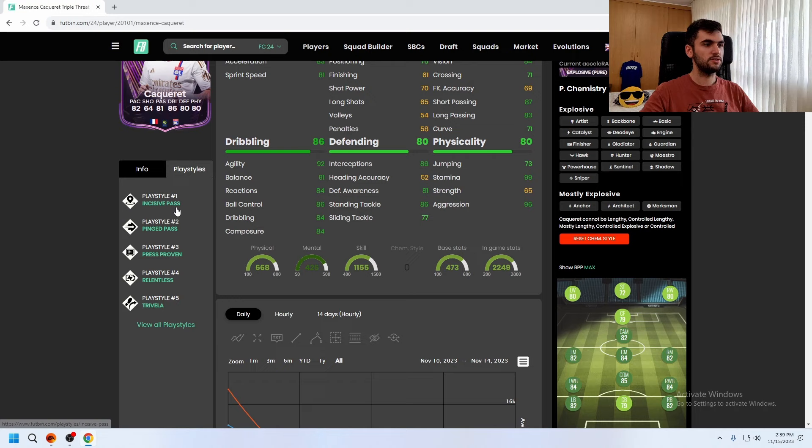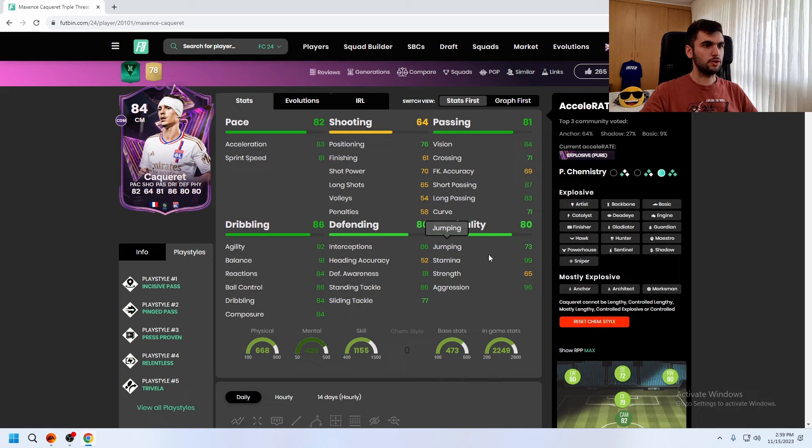His play styles include Pink Pass, Press Proven, Relentless, and Trivela. His card looks good as well. For chemistry style, I am going to try his Shadow chemistry to boost his pace and defending, and also test Anchor chemistry style to find the best option for him.